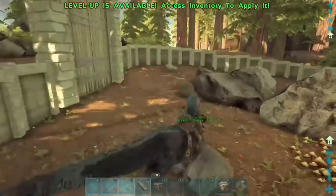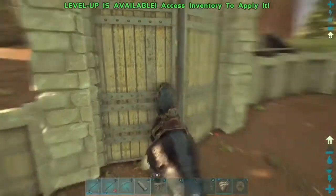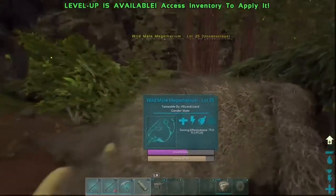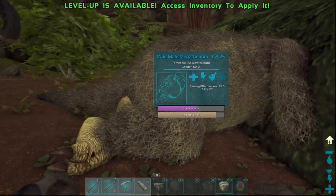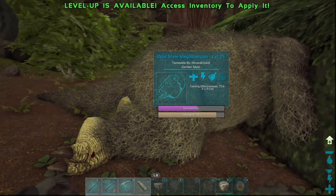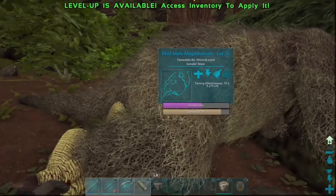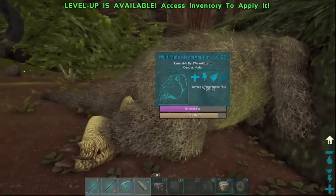Let's take the Yutyrannus out and go tame it. I'll knock the Megatherium out — found one in the forest. He's knocked out using tranq darts. He requires any type of meat, any berry, and honey as well to tame. It's an omnivore so it can take anything. I'll just use this time now to give a chance to read out its dossier.